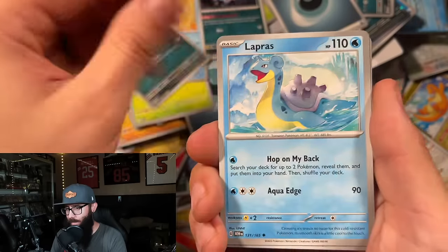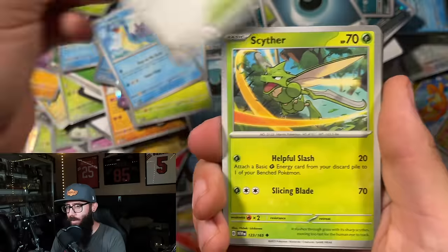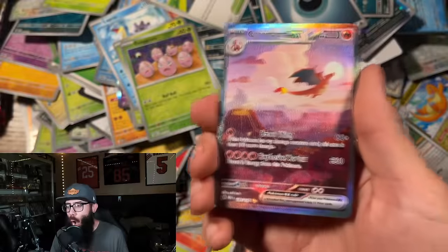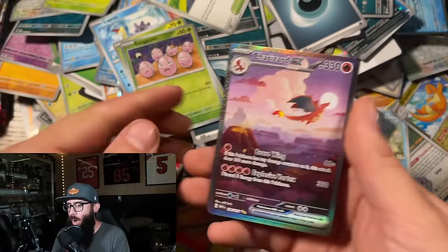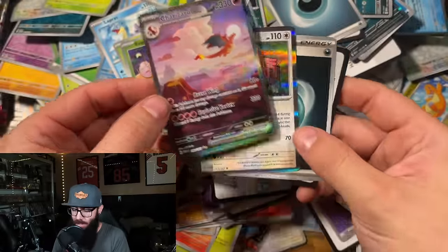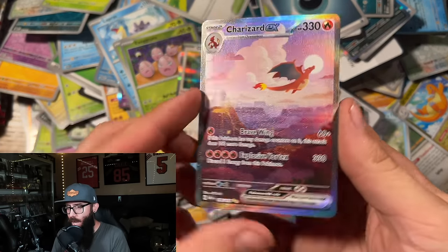Lapras, Cycling Road, Scyther. Exeggutor reverse — let's go! Let's go! And the energy. Yes! Let's go!